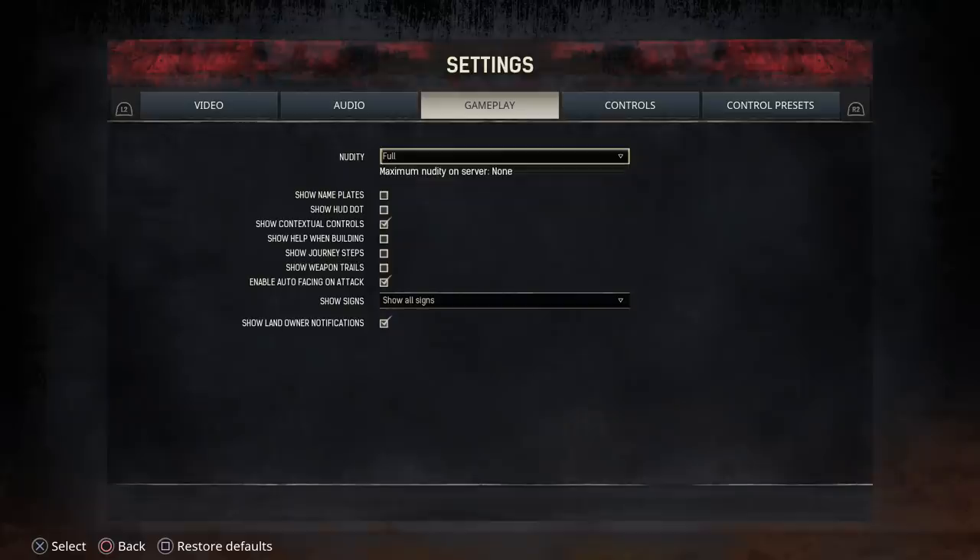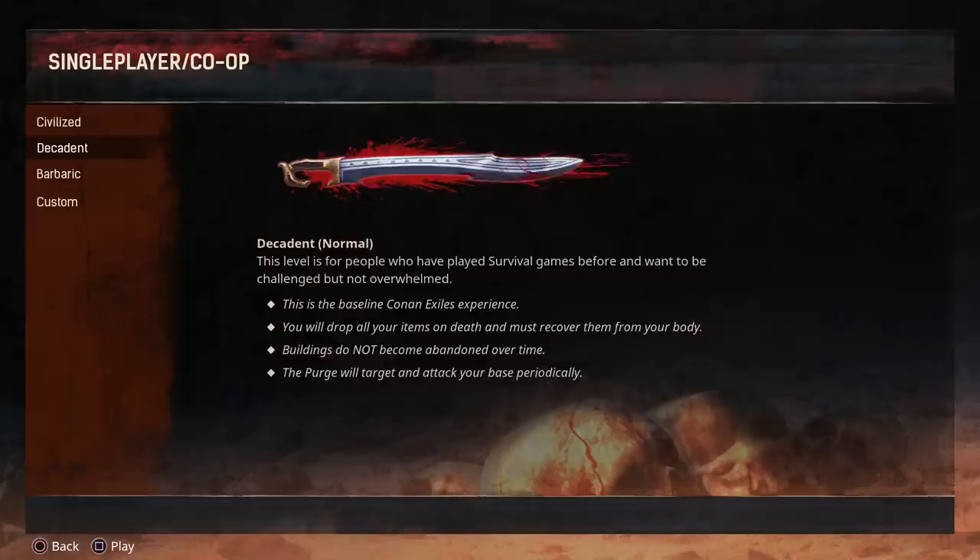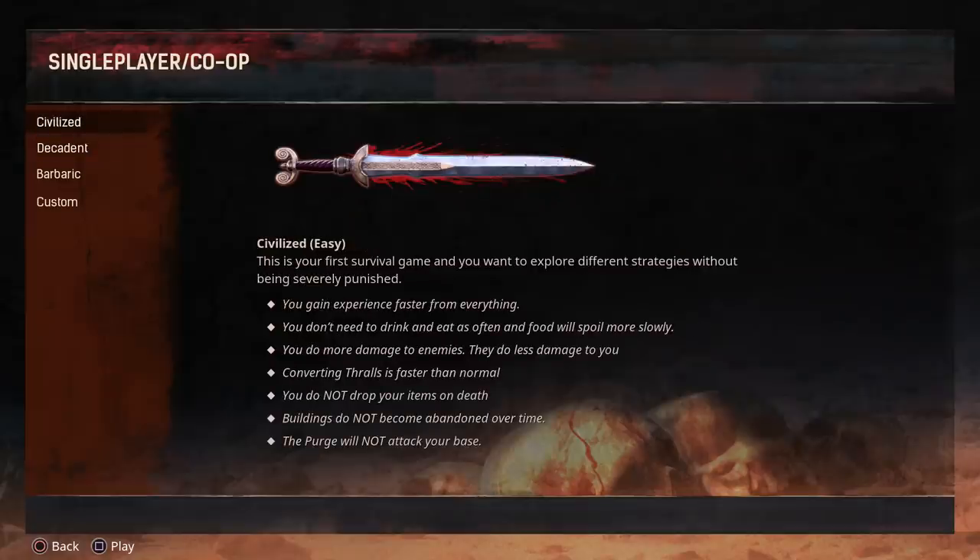You can also change lots of the game settings — much more in fact — during the game itself on single player mode. When you start a new game you'll have the option to make it a co-op game or just single player. Single player offers a bunch of different options, basically levels of difficulty. You can choose Civilized which is basically the easy mode — you get lots more experience, you won't need to eat and drink as much, and you'll do a lot more damage to enemies.